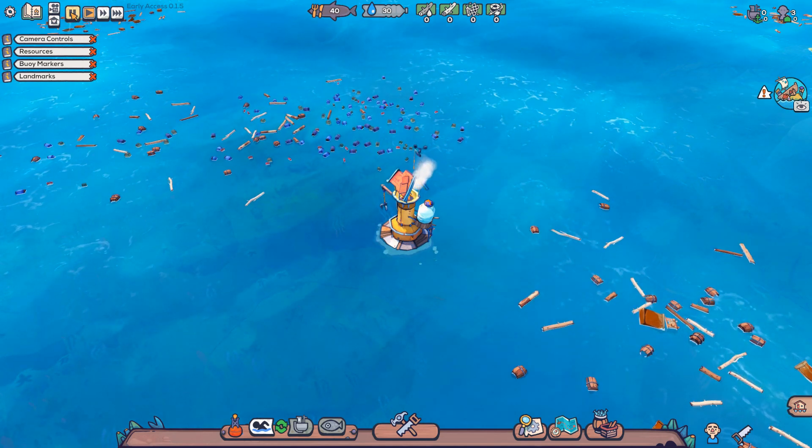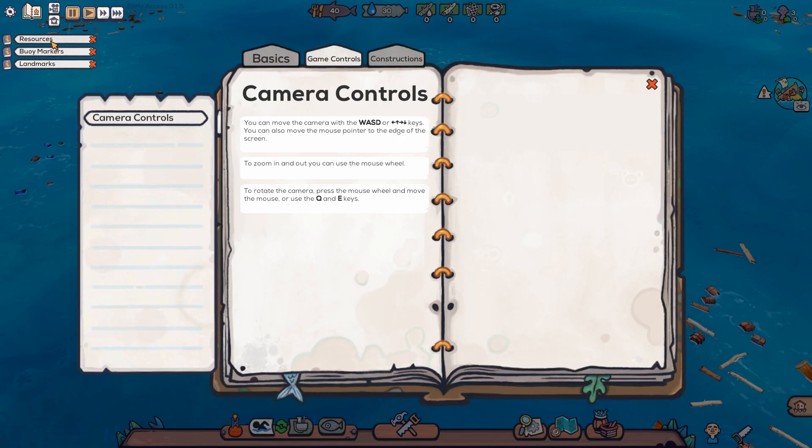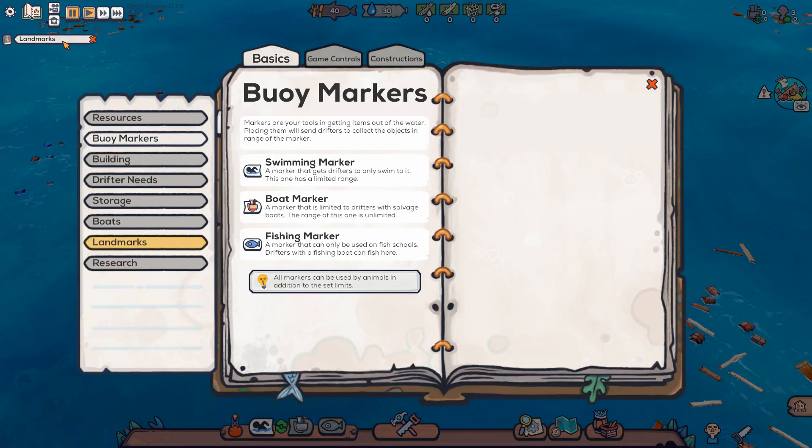We've got some tutorial items. Let's pause the game and take a look at what we have available on screen. We've got camera controls — WASD, rotate with Q and E, pretty standard. We've got resources — many different resources at your disposal. First few you can find floating in the water, some on landmarks, and others will have to be made from other resources. Then we've got buoy markers — your tools for getting items out of the water. Placing them sends drifters to collect objects in range. We've got a swimming marker, a boat marker, and a fishing marker — basically setting collection zones.